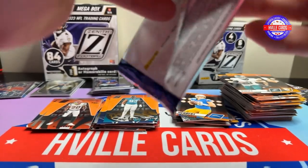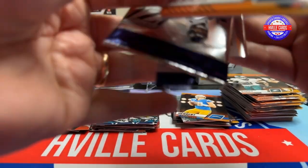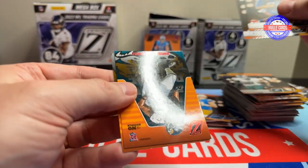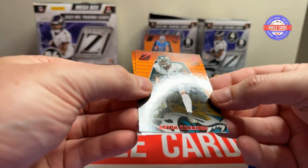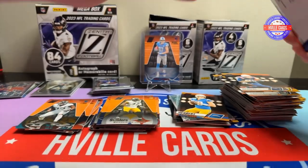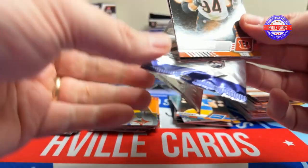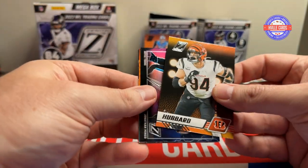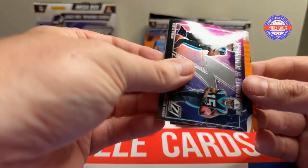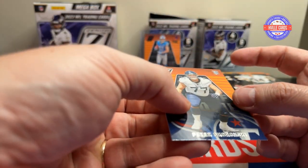We're going to see if the other two blasters have two hits each. Mike Metchie, Max Crosby, Red Zone Antoine Harrison, and Broderick Jones. Last pack of the second blaster: Sam Hubbard, a nice Bryce Young, Jonathan Mingo Thunder and Lightning, Devana Chen, and Peter Skoronski — who they had to move to guard.